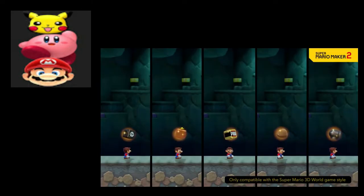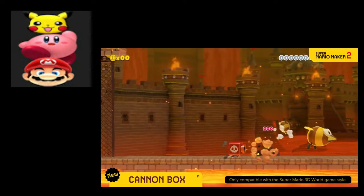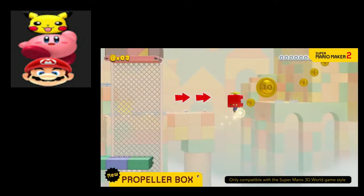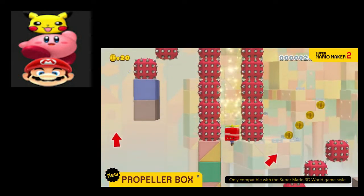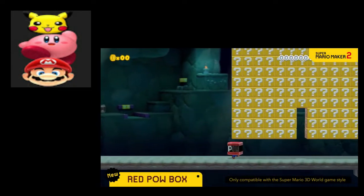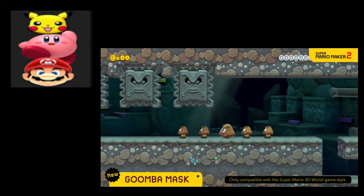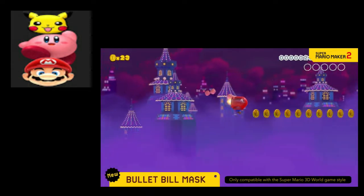The boomerang flower. A few slightly weird wearables also make an appearance. What's that? The propeller block — three times higher than usual by jumping with the propeller box. It looks kind of like you have the propeller mushroom in Super Mario 3D World style. It's good for three uses. Wear a Goomba mask to become one with the Goombas and fool your foes — crouch down and you'll be even more convincing.